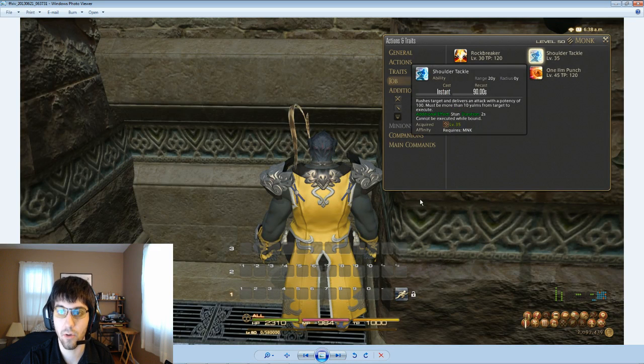Next we have Shoulder Tackle. Rushes to the target and delivers an attack with a potency of 100. Must be more than 10 yalms from the target to execute. It also stuns for 2 seconds. This is a really good gap closer and a great PvP ability. It's on a pretty long cooldown — 1.5 minutes — but if it were any shorter it would probably be really OP. It also cannot be executed while bound, so you can stop people from doing this with abilities like Freeze. Definitely a balanced ability that's also really handy, especially in both PvE and PvP.